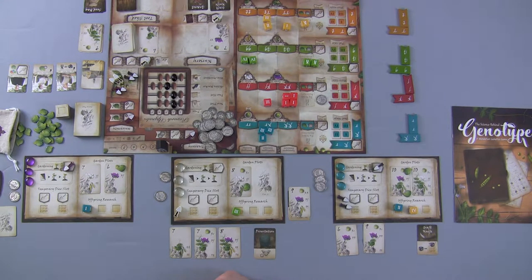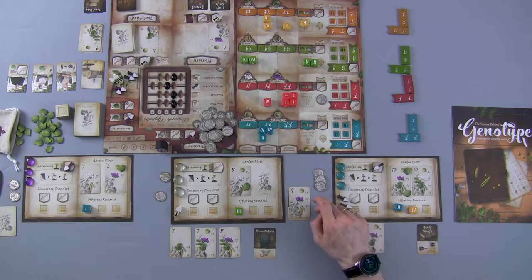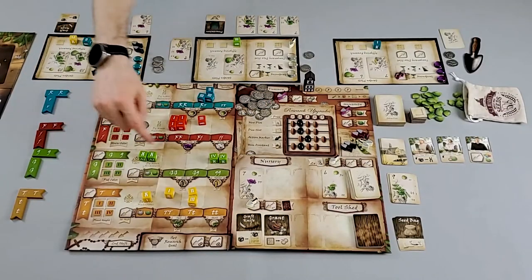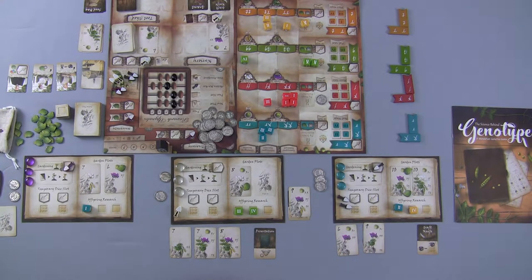The white player still has two dice to select. They can go for money or finish a garden plot, and they have two plots to work towards but can't finish one yet. Considering all options, and noting the yellow gene type for pod color is challenging to get from the dice without modifying the Punnett squares, we decide to claim that yellow die, place it on our board, and cover that gene type. That's actually a better decision than money in this case.